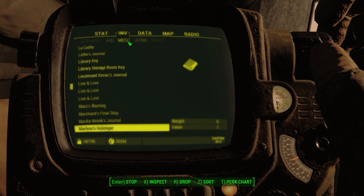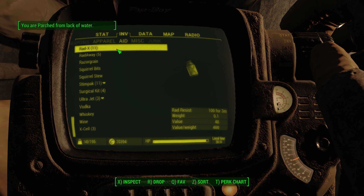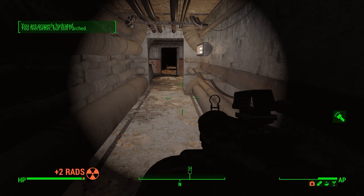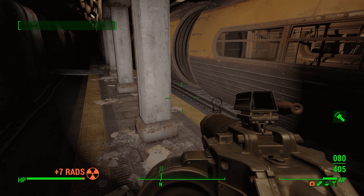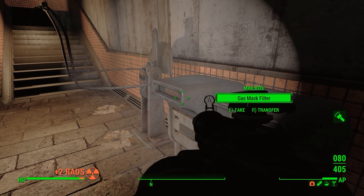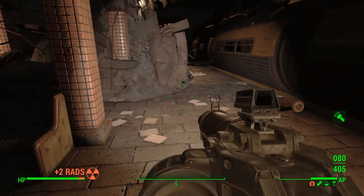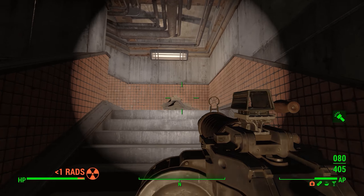Okay, here we go — this is Lexington. We're taking rads now, still taking two rads per second. Let me go ahead and use some Rad-X. I bought some more specifically for this purpose because I knew I'd be coming over here, and I brought a whole bunch of wire this time because I don't want to run out. Still taking a rad per second. I've explored this area pretty thoroughly and I don't want to hang around any more than I have to. I just want to get over to the upper area — you go through those trains over there.